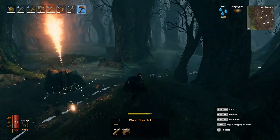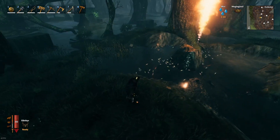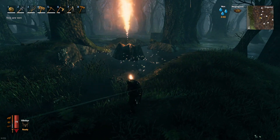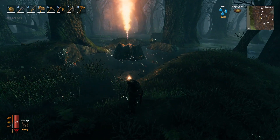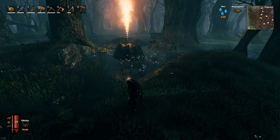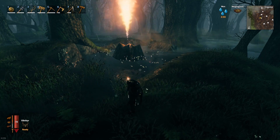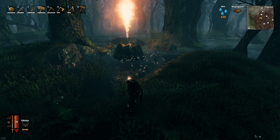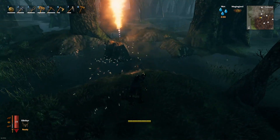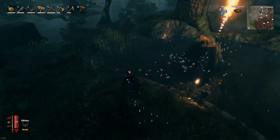These Surtlings spawn every five minutes. It's not a fast process, but if you go have dinner or watch a movie for a couple of hours you'll come back to a ton of coal and Surtling cores. I've technically been AFK for 45 minutes — I had a timer on it — and I haven't checked my inventory yet. Let's go ahead and pick everything up and see what we get.